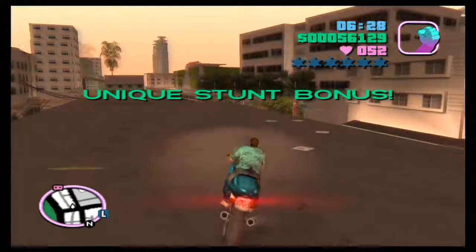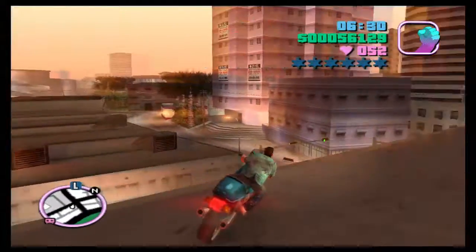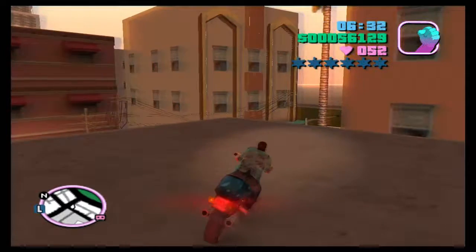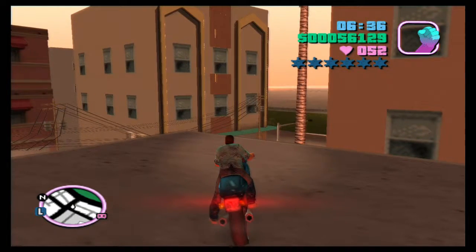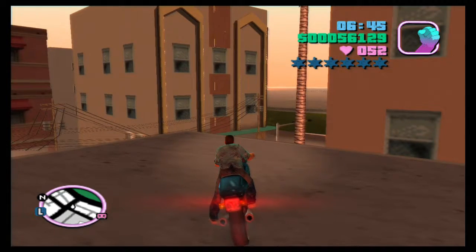That is all 16 unique stunt jumps done at this point in the game. The next video we're going to be doing the dreaded ambulance and rampage missions, and then we can finally get started on the story. As always, thanks for watching — if you enjoyed the video click the like button, and I'll see you all in the next one.